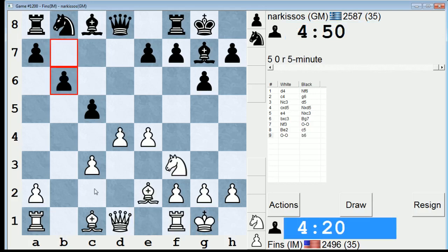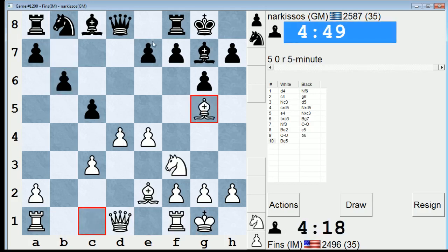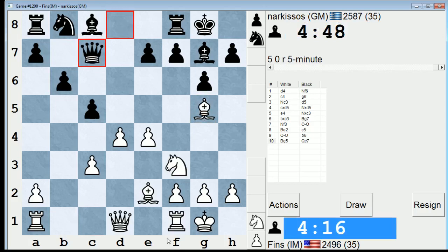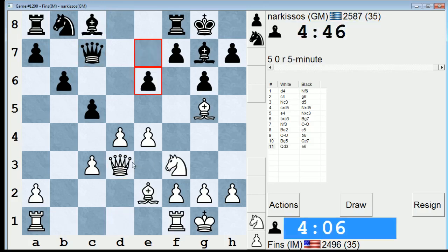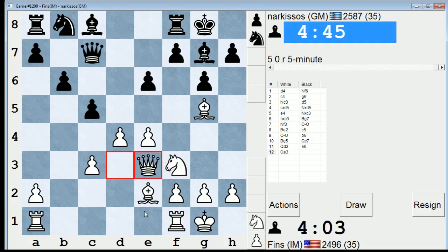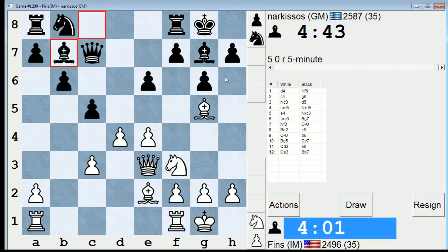I shouldn't say 'of course', because he did something totally unrelated. Now I'm going to go Bg5 — I'm going to annoy his e7-pawn. He goes Qc7. Let's go Qd3, and I'm going to try to put the Queen on e3. This is a common idea in this variation. Queen here is good because I can maybe play Bf4 or I can also play Bh6.